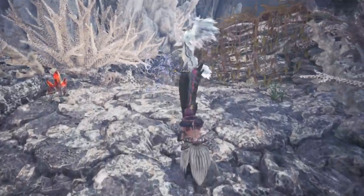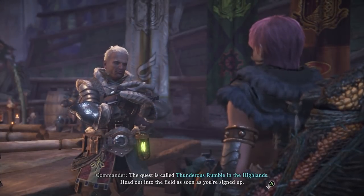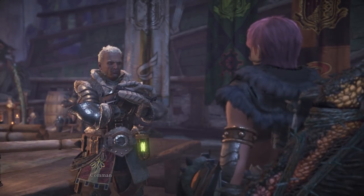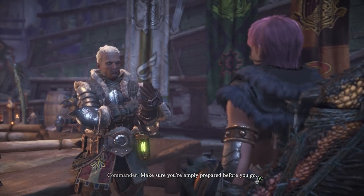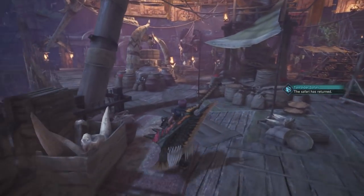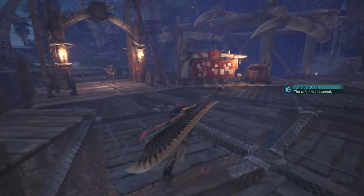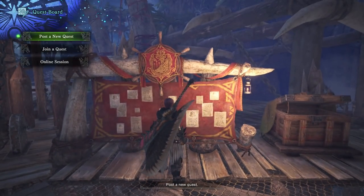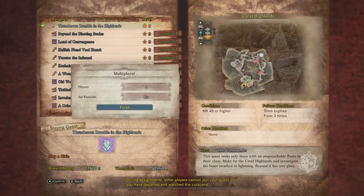Once you hit HR 49, you will get your very first tempered elder dragon quest. This one is called Thunderous Rumble in the Highlands. You have to go to the Coral Highlands and slay a Kirin. It can be kind of annoying — it's a very difficult quest. I imagine many people who are new to the game will take multiple tries at this and will have a bit of difficulty if they don't already know Kirin's movesets.